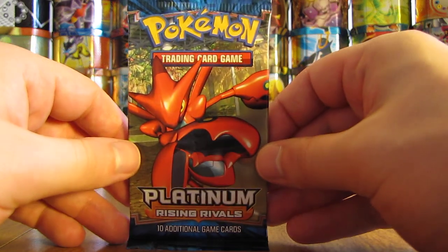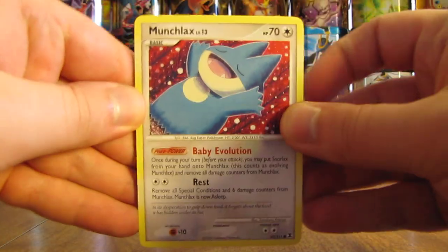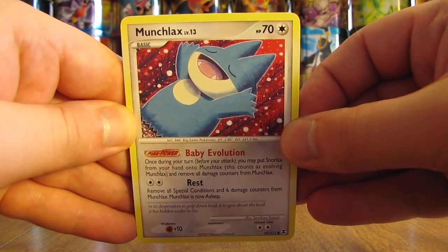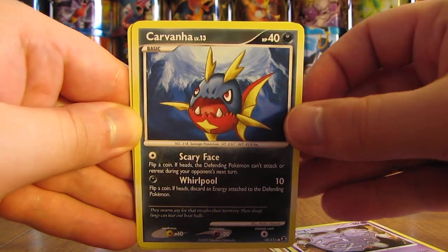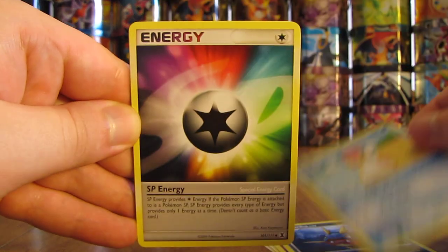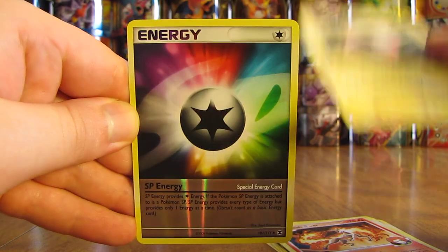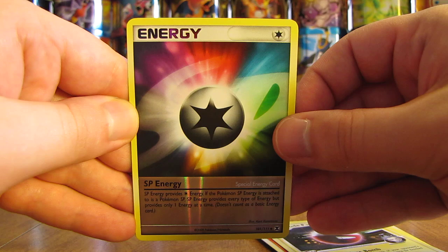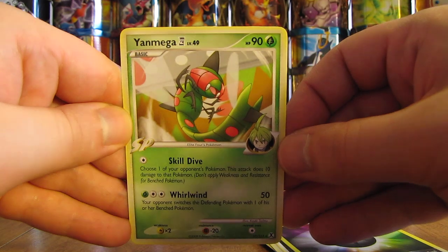Hoping for this last pack to have a holo — that would make this a great first half of this Rising Rivals Booster Box. This is part of my 18 Booster Box Opening Series. Next week I'll be opening a Plasma Freeze Box, then getting back to some of the X and Y Series sets. Final pack in Part 1 starts with Munchlax, Hippopotas, Wheezing, Carvana, Shellos West Sea, SP Energy, Rapidash, Electrode. Reverse holo of an SP Energy — Uncommon. And the final card is a Yanmega 4 Rare non-holo.